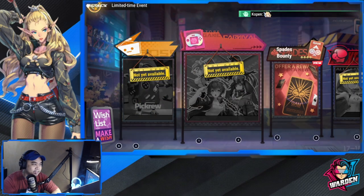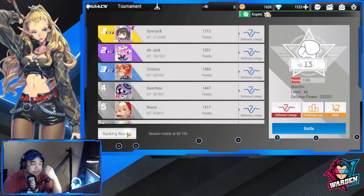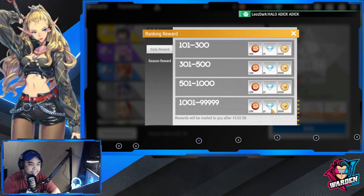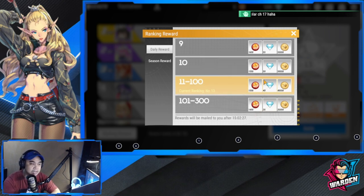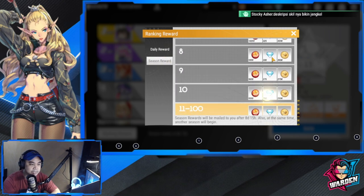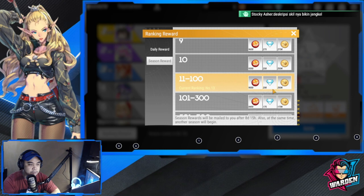For Brawl Club, you'll be getting ranking rewards — as you can see here, the lowest I computed was 20, but depending on your performance, like for me I'm at rank 11 to 100, so that's 40 daily. You have to place yourself within these brackets to get the highest reward possible. For your season reward, the lowest is 100 and for rank 11 to 100 it's 200 for me as well.